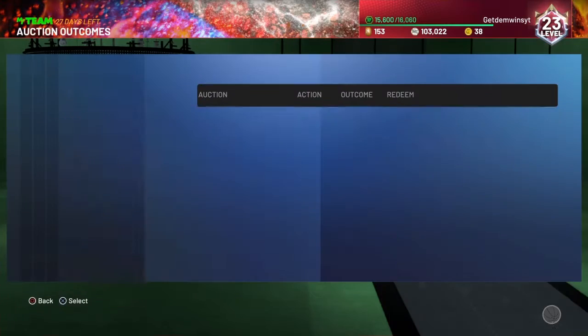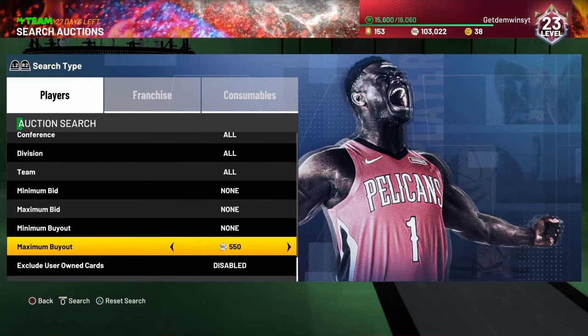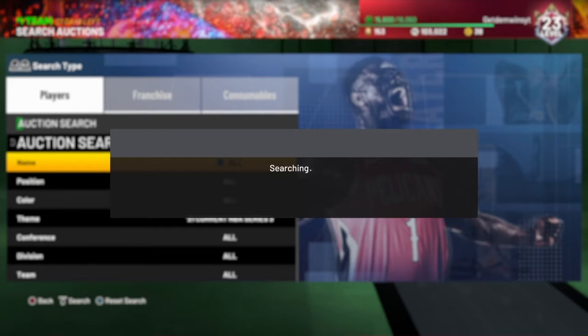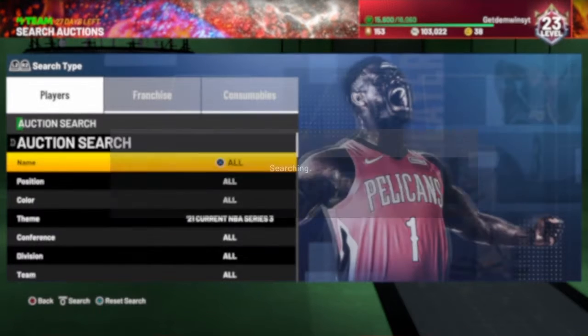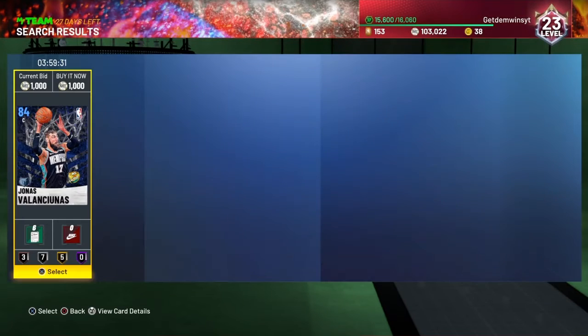The next filter is Current NBA Series 3, all cards, maximum buyout 1000. These snipes pop up a lot so it's actually fun to use. If you want to get quick snipes, after a while you'll learn the market. If you lose like 50 MT on a card, just go for the gold — that wouldn't be a snipe though.